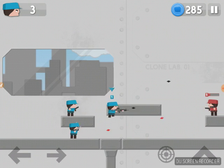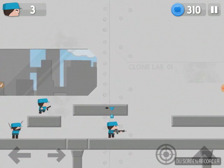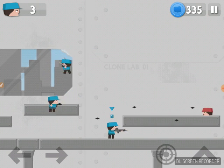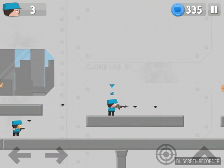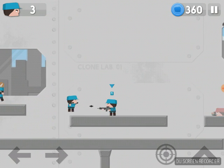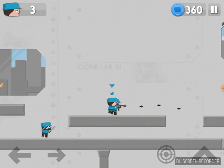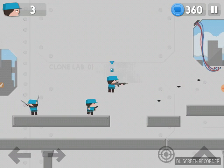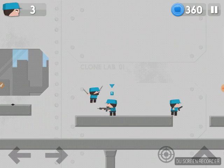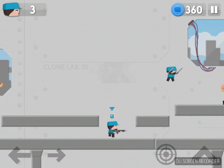The Marksman is all about distance. He doesn't shoot like a sniper — he kind of falls without other clones noticing him. He has what I think is an MK-16 maybe. He's all about the distance, but he doesn't shoot as far as a sniper and he is kind of slow without his gun.